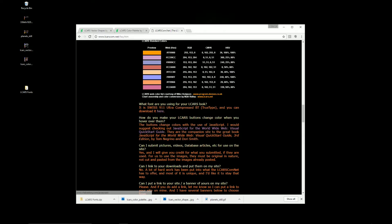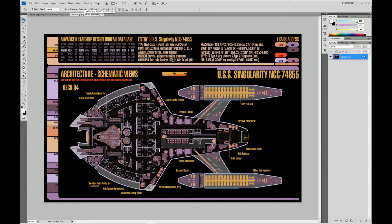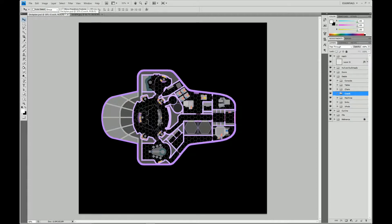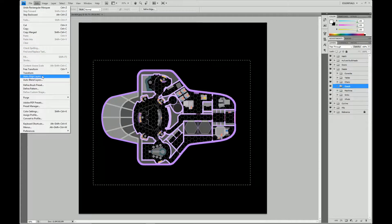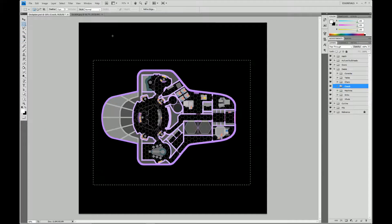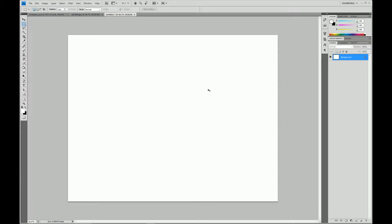I'm not entirely sure what font I used originally — I think it was some Star Trek-specific font I found and used. I don't believe I used the Swiss font, but there's no way to tell at this moment because I don't have the original file handy. So, one thing we want to do is go ahead and get rid of all the layered details. We can just do a Copy Merged — Edit, Copy Merged, Control-Shift-C. Create a new file and we're going to drop that in there.